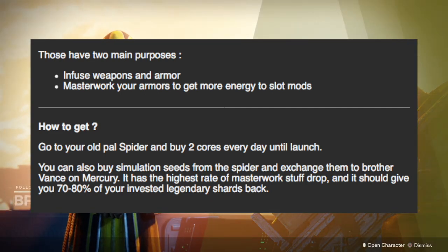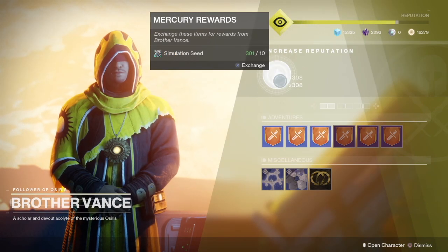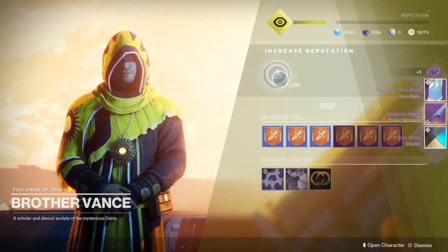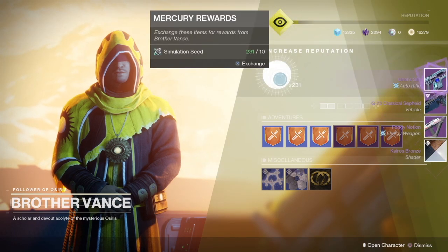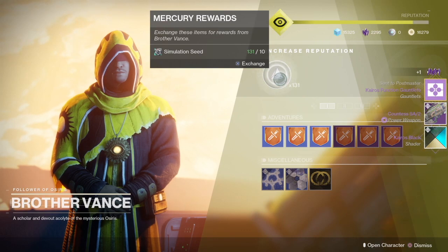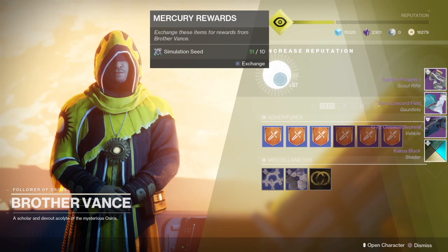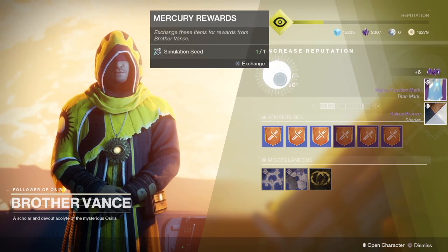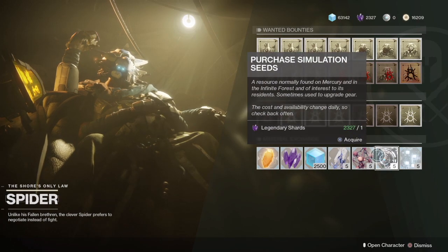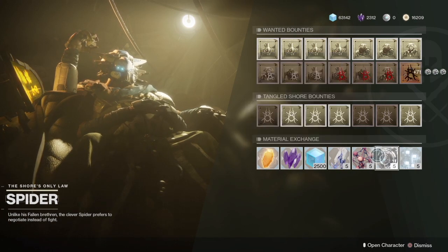Enhancement Cores are pretty important to have a lot of. My little trick: I've been heading to Mercury, spamming all the simulation seeds and collecting the rewards there. You basically get a lot of enhanced gear and Legendaries drop quite frequently, so you're getting lots of Enhancement Cores and lots of Legendary Marks. If you have an excess of Legendary Marks, head over to Spider as well — he does often sell simulation seeds for Legendary Marks. Buy a couple hundred worth and go back to Mercury, rinse and repeat.